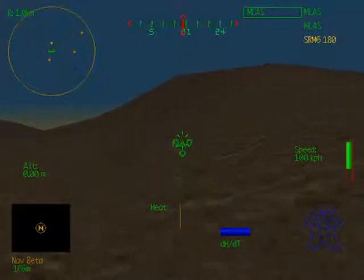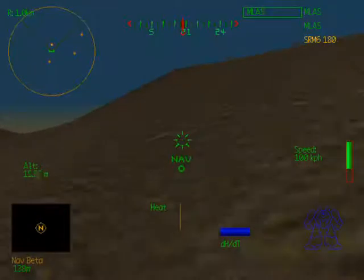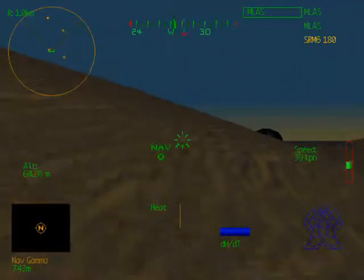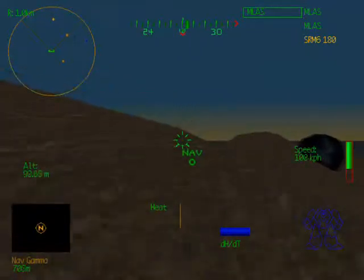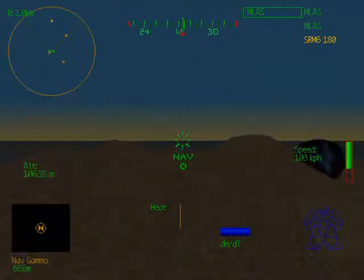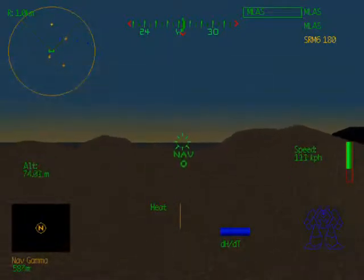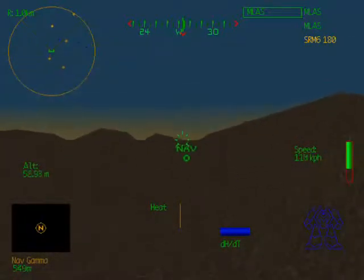First, hit the N key on your console. See the nav point in the lower left-hand corner of your screen? That's the first point of our patrol. Hit one of the number keys on the top of your console — they control your speed. The higher the number, the faster you go. Use your joystick to head in the direction of nav alpha.